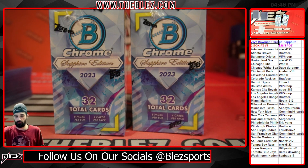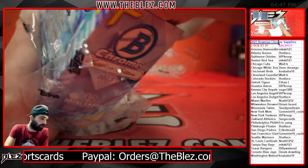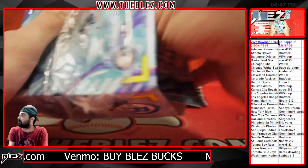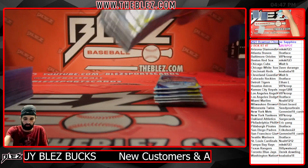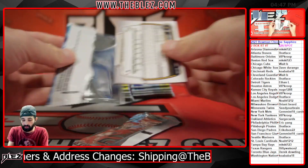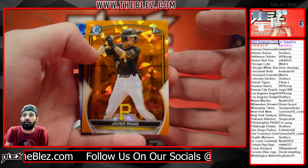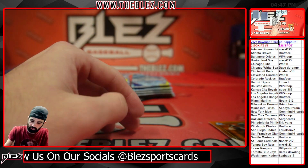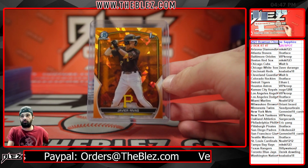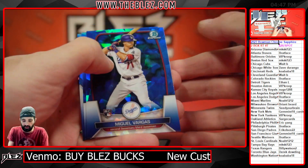All right, good luck. See what we can do with these two boxes. Pack number one — got some orange! First color of the break is Javier Rivas, first Bowman, numbered to 75, for Bratface and the Buckos. Guess the player of the last color parallel for a free spot in the next one of these.